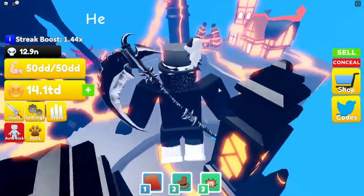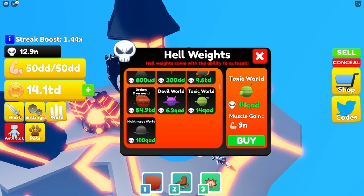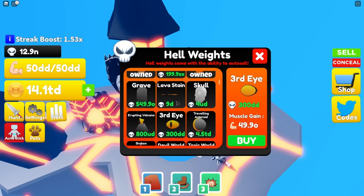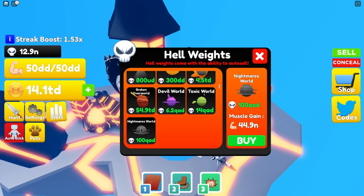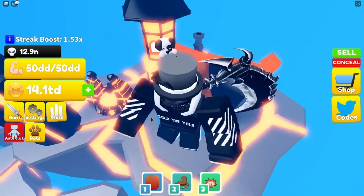I'm going to check out these new hell weights because they're probably super overpowered, and these pets are definitely going to help getting them. As you can see, the best one is now 44.9. When the skull weights came out, the third eye was the best at 49, and now it's 40-something — pretty crazy. Hopefully they keep adding these but make them easier to get, because they're way too hard right now. The stats aren't even that good compared to how much they cost.